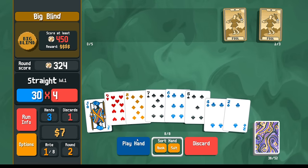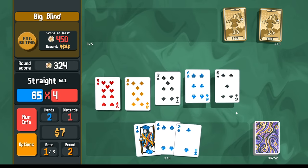9, 8, 7, 6, 5. Two straights looks good to me.